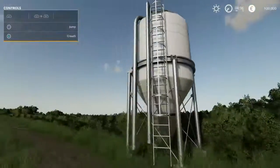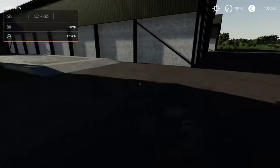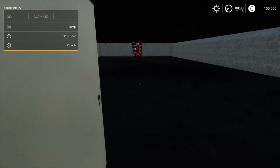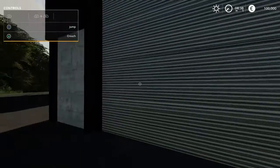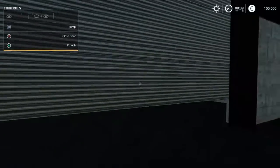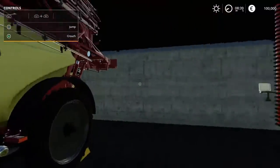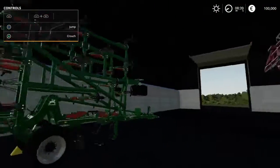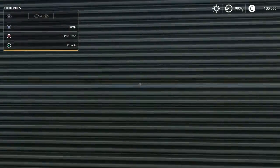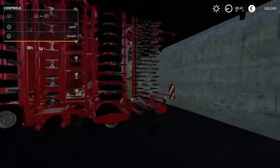This is the shop — the vehicle shop. There's a lime station right here. This looks like the grain tank. Let me open the door... In here we have the Navigator 6000 frame by Hardy, the Amazon cultivator, and the Horsch nine-metre sower.